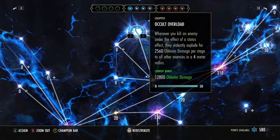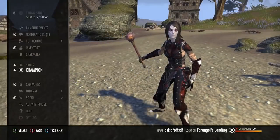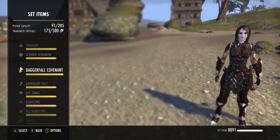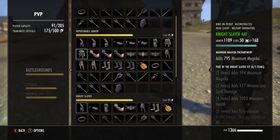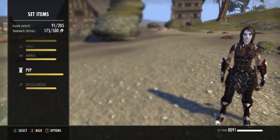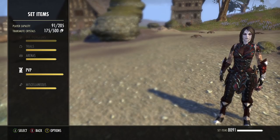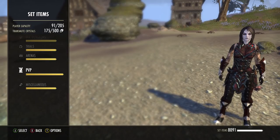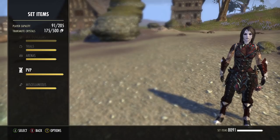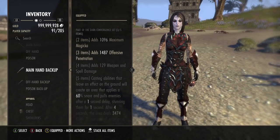Something unique about oblivion damage is it's unmitigatable and unaffected by Battle Spirit. For example, Night Slayer — a heavy attack set from battlegrounds — is unaffected by Battle Spirit; your fully charged heavy attack still deals an additional eight percent of the enemy's max health as oblivion damage. I have expertise on this because I actually used this on my Magicka Dragonknight a few months ago, using Plague Break and Trickery with Ocular Overload, and it was hitting for 2,000 damage in PvP when I killed somebody.